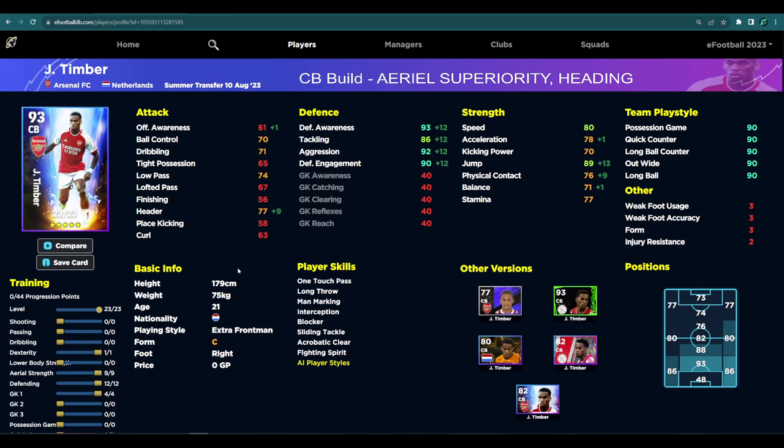If you're able to throw on aerial superiority or heading — or both — you're going to turn this guy into an absolute beast. We're going to pop his acceleration up to 78 by one point, which gives us a boost with the form arrow to 80. He'll also have 80 speed and 89 jump, which goes over 90 with the good or excellent form arrow. Header will be nearly at the 80 mark as well, boosted by heading or aerial superiority. With stats of 93, 86, 92, and 90, this is the best build I've settled on — we'll get into it fully in the deep dive gameplay review.